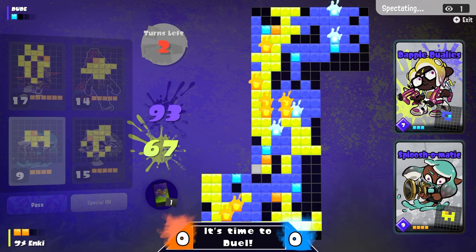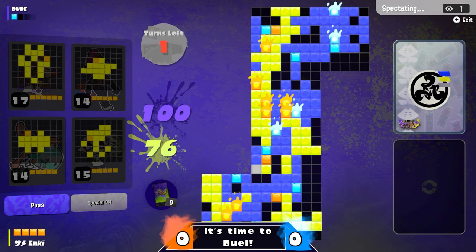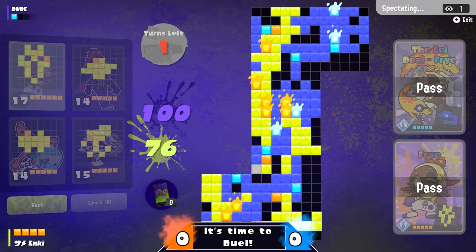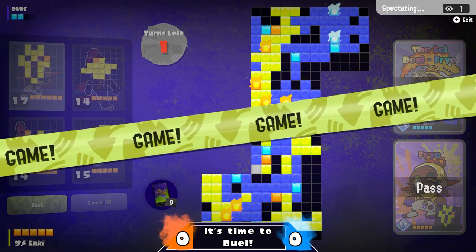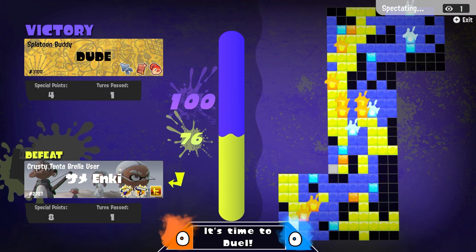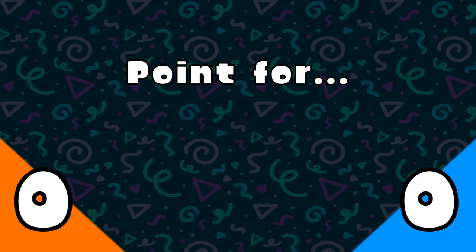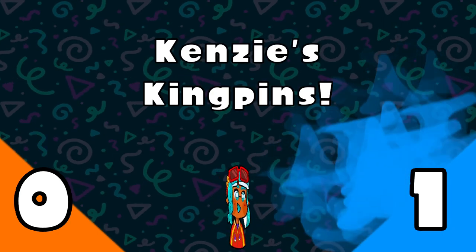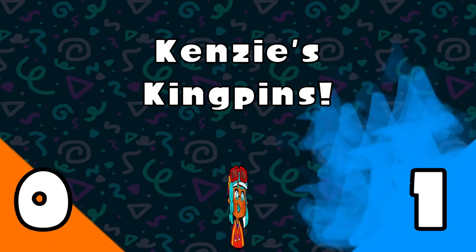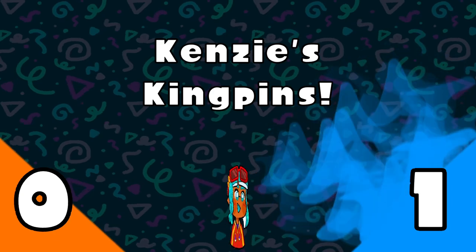You tried to warn us in the beginning. It's going to be the Flushimatic versus the Dapple Duelies. A couple of extra points taken by Enki, but it may be too little too late — in the final turn, Dude crosses the triple-digit threshold. Both of them pass and that will do it. Dude takes the victory over Enki in Table Turf, 100 to 76. We saw blows traded back and forth, and Enki struggled with pieces they just could not get rid of, having to use threes, twos, and ones. Kenzie's Kingpins take a point.